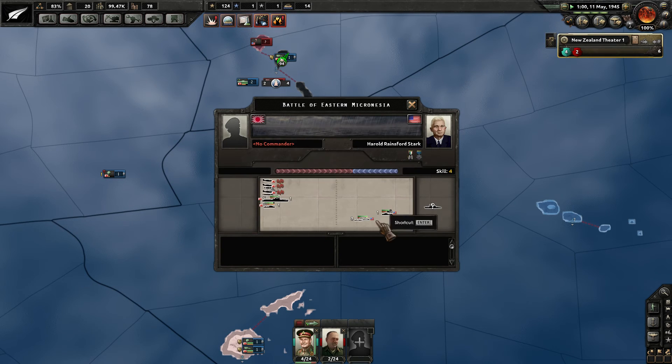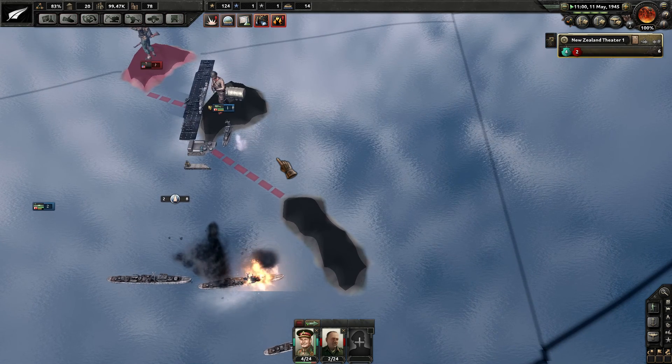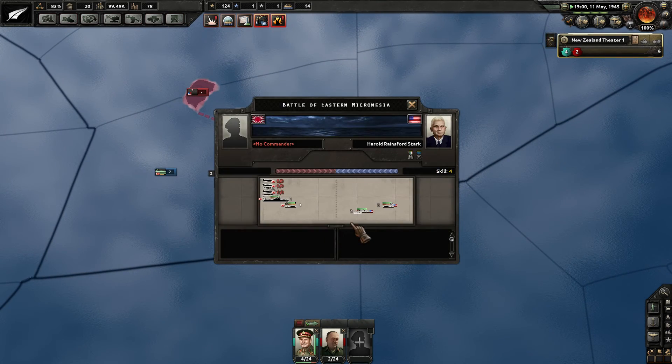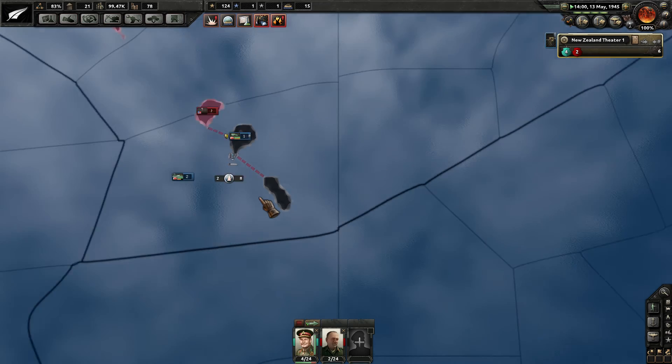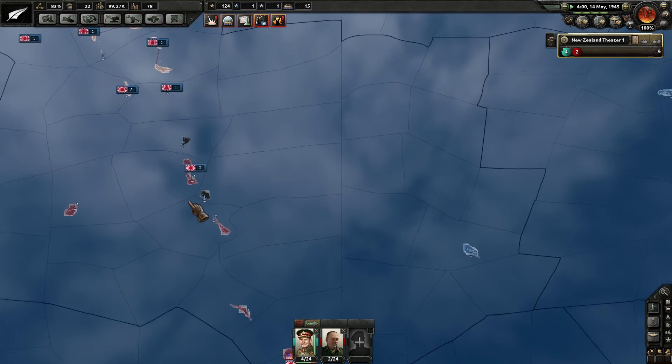A carrier is attacking Eastern Micronesia here. It looks like these five American destroyers are really making their presence felt. We've got a Japanese destroyer attacking now, and the carrier is moving in for attack as well, although he doesn't have any seaplanes to help bomb out that area.